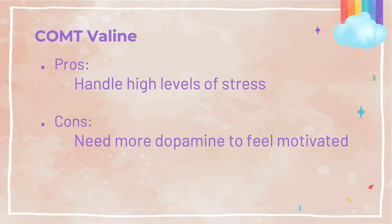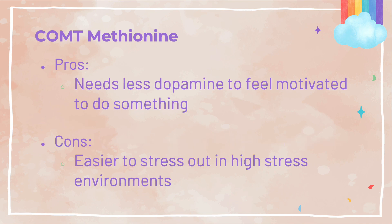This has some pros and cons. People that only produce fast COMT enzymes can handle the highest levels of stress and dopamine created from stressful environments, because they can remove dopamine from the prefrontal cortex at faster rates, therefore improving their ability to plan and execute. The negative is that they need a lot of dopamine to feel motivated. People who only produce slow COMT enzymes need less dopamine to feel motivated and can work on things for longer periods, but they will overload on dopamine more easily in stressful environments, therefore freaking out easily and having a slower time to react, plan, and execute.